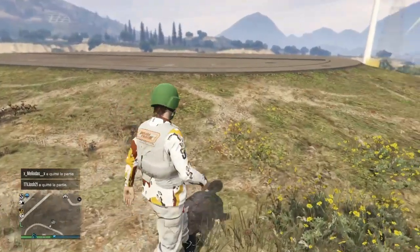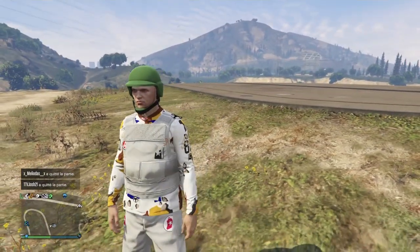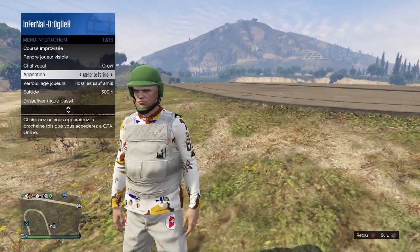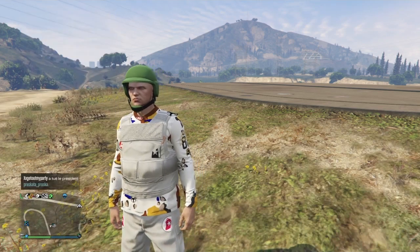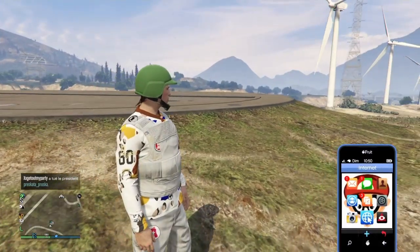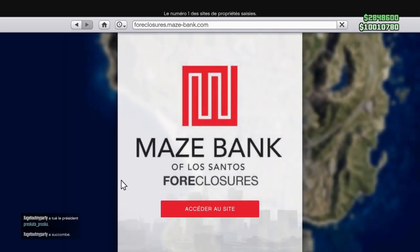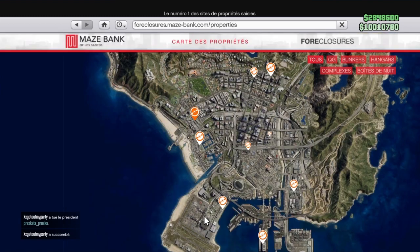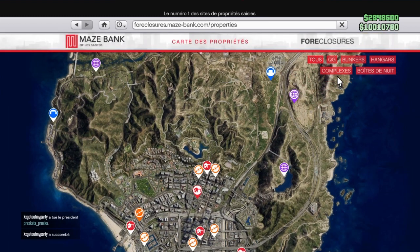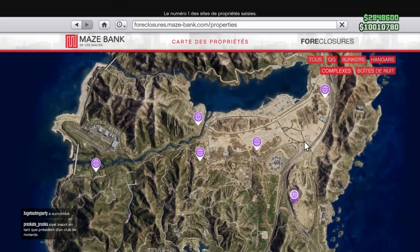Donc là, je vais vous présenter comment être invisible sur GTA. Je vais vous montrer les prérequis. Il faudra être en session publique et avoir un complexe. Pour ceux qui n'ont pas de complexe, vous allez sur Maze Bank, vous accédez au site et vous allez sur l'icône complexe. Pour ma part, c'est le complexe au niveau des éoliennes.